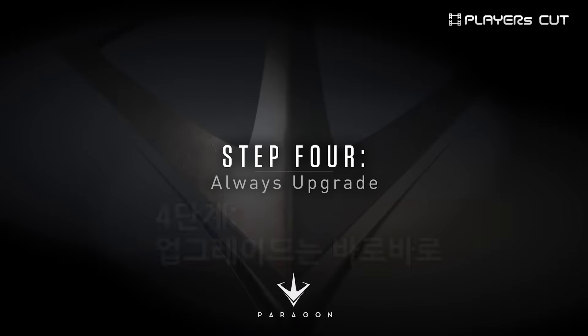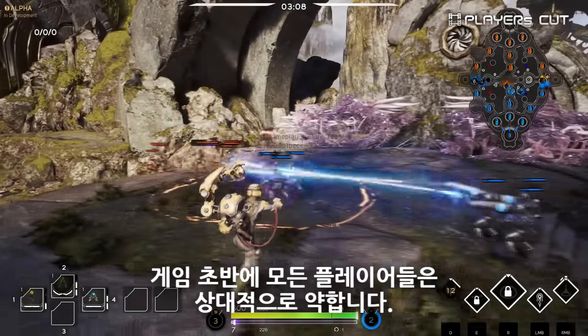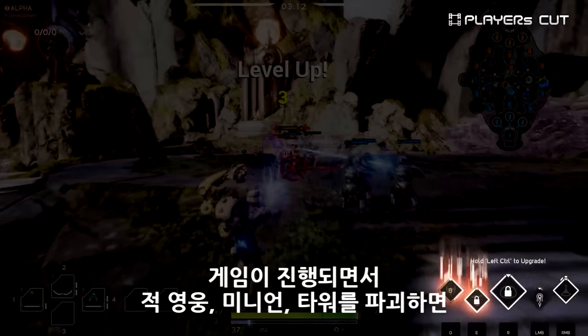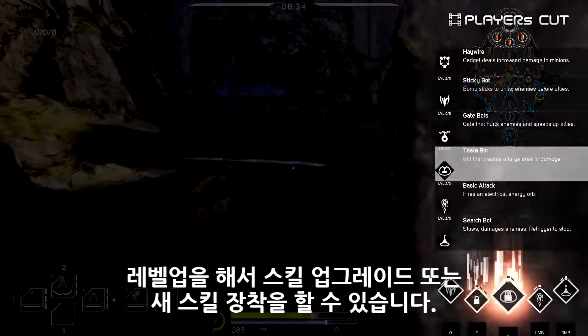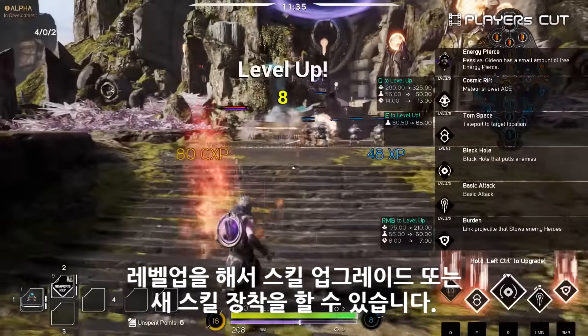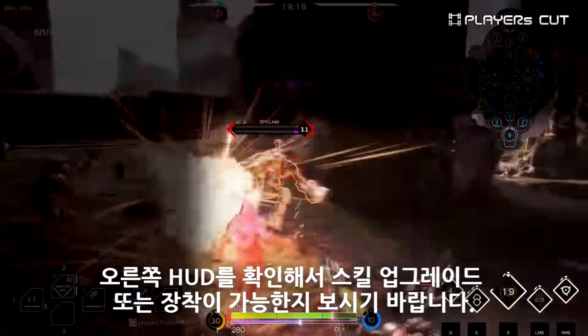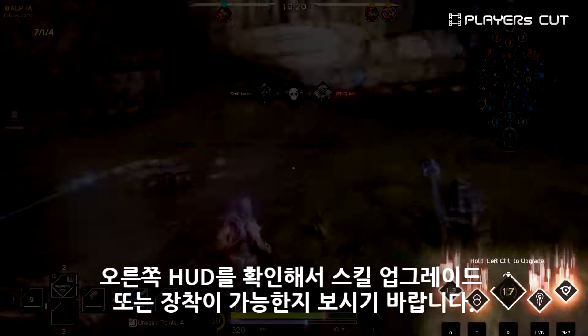Fourth, always upgrade. At the start of each game, all players are relatively weak. As you play the match and kill enemy minions, heroes, and towers, you'll gain experience to start leveling up your abilities and equipping new cards. Look for the indicator on the HUD to let you know which abilities you can level up at any given time.